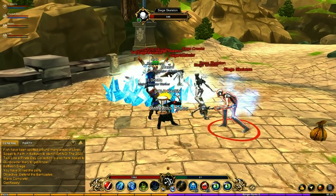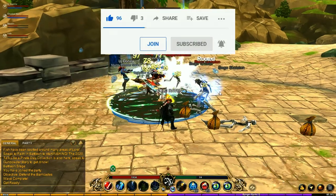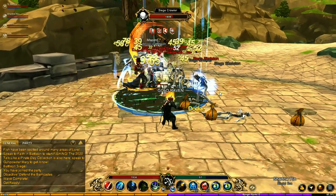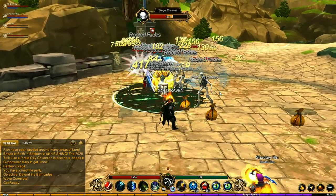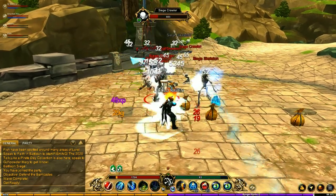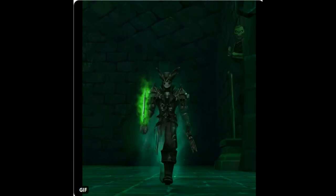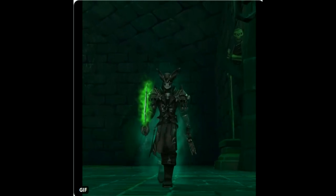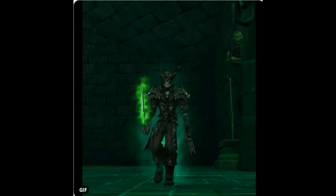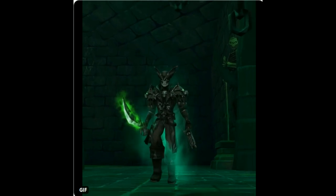Hey guys, welcome back to another video. This one is some news on AQ3D, and stick around till the end of this video as I'll be showing you how you can get the spiked bobber — the ball thingy — you know, the one that I missed in the other video. If you are one of the people that own the 2020 pirate collection, you are going to be getting this aura, which looks really cool. I'm looking forward to when that gets added later this week.